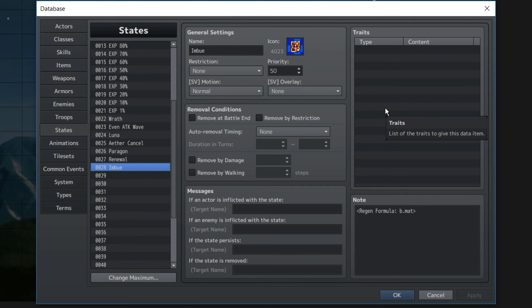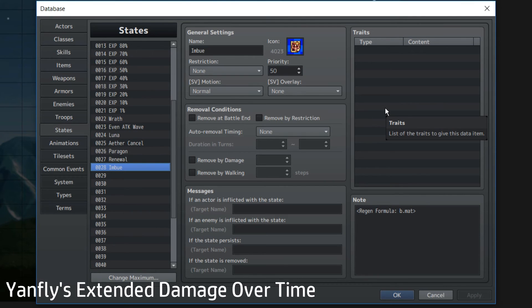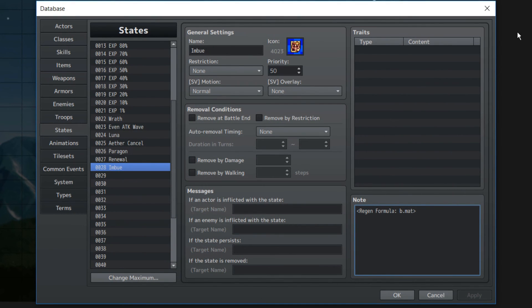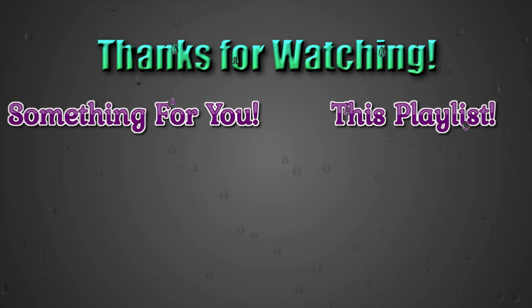For Boon, you need to plug in the damage over time from Yanfly using the regen formula — b.mat or a.mat — because it doesn't really matter if you're using passive states, unless you're using it for someone casting it on the target. And that's actually the end of all this shenanigans. See you guys, and stay safe.